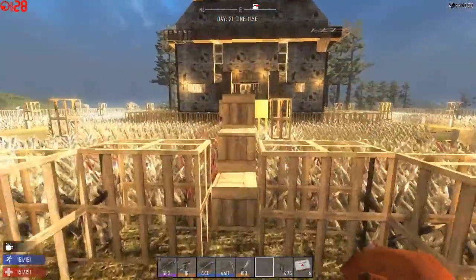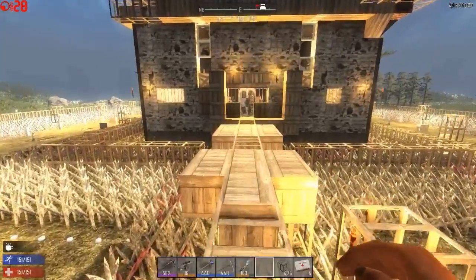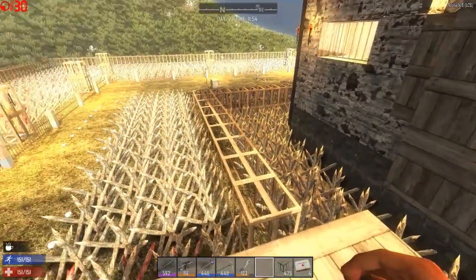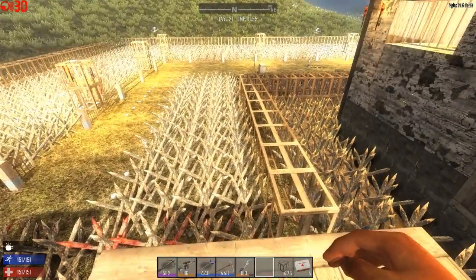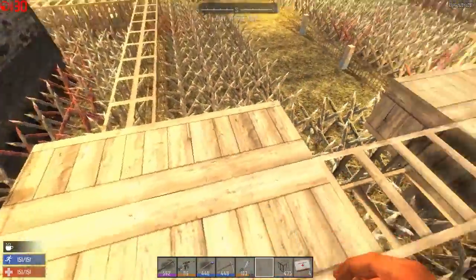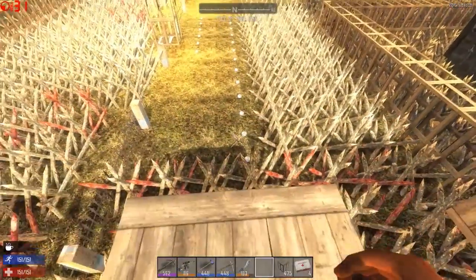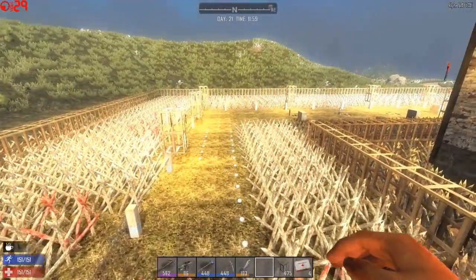For those of you guys that haven't been following me - you really should be following me - we've got three rows of spiky spikes up close to the building, a two-high wall of wood frames around the building. Obviously this isn't going to stop them, but it's to slow them down. We have another three or four rows of spiky spikes around that, and spikes around this bridge. We can retract the drawbridges, and around that corner right there is 34 tin can landmines.